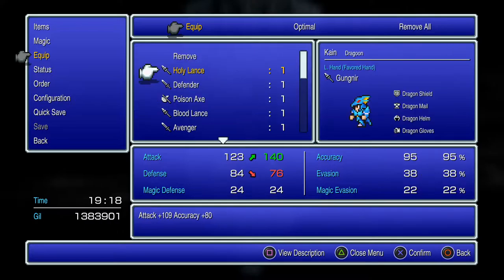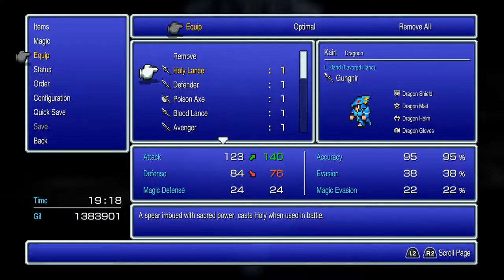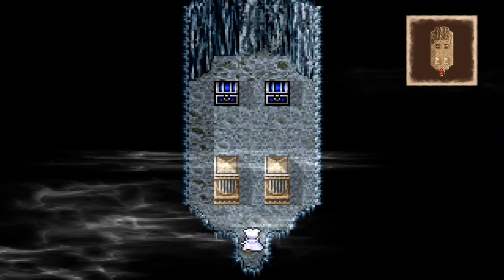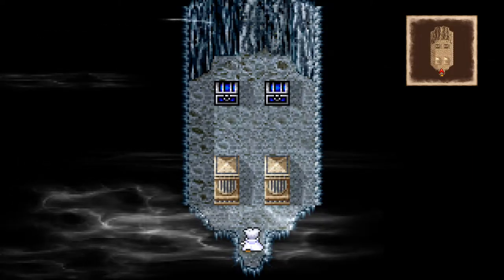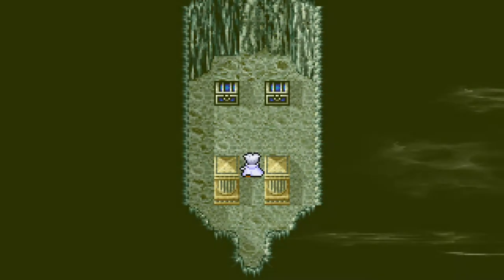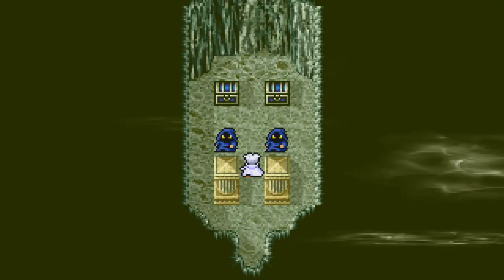The holy lance will increase Kain's attack power by a bit but drop his defense. It also casts Holy when used in battle. I think they were trying to balance something — but there was another boss room, so there are only two.